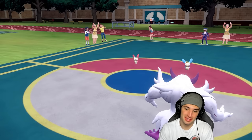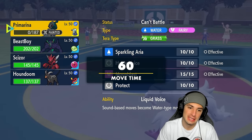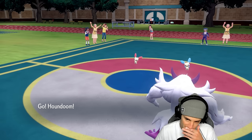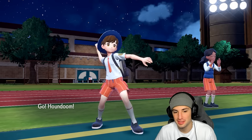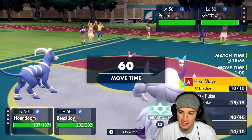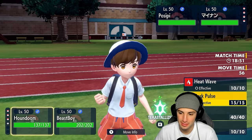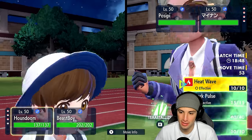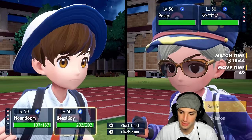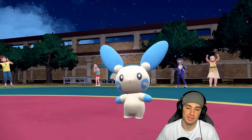Even through Light Screen, the Thunder hits hard. I went for Reflect, not Light Screen — I see you. These guys are not playing around. They're going to go for Heat Wave. I do have Grass Tera — I might just Terastallize here since the electric type is looking scary. I'll set up Light Screen. We're on Grass Tera so we can't afford to take damage from grass or electric moves.